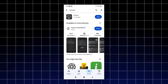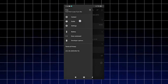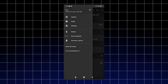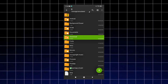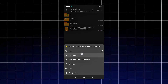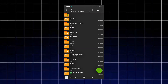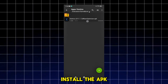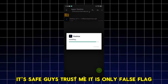Make sure that you install Brevent. The permission must be granted through wireless debugging. You can download the link in description. Extract the file and follow along. Install the APK — it's safe, guys, trust me. It is only a false flag.